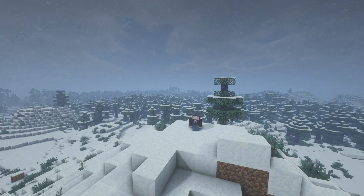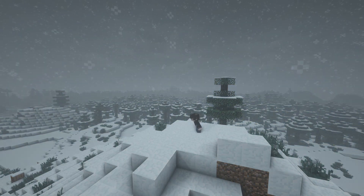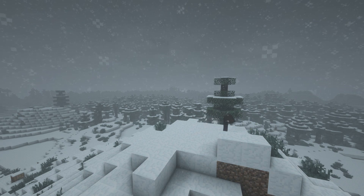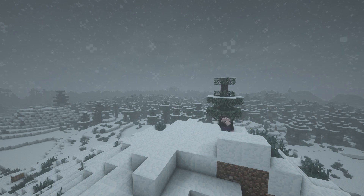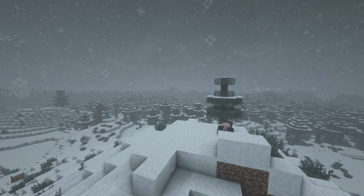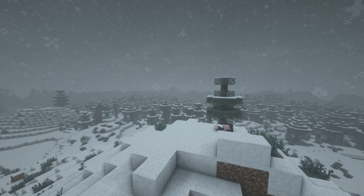With their new height comes a lot more snow. We are getting a new block, Powdery Snow, which looks similar to snow but you'll fall through it while standing on it. Mobs also fall through this block, which might be a good replacement for trapdoors in some mob farms, if mobs think this is a solid block they can walk across.